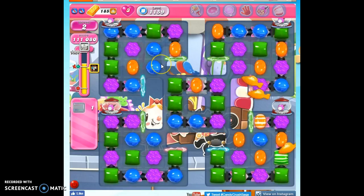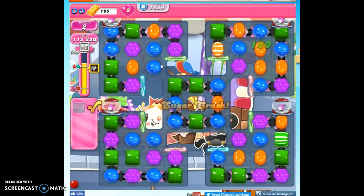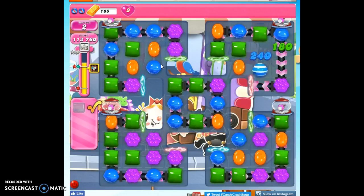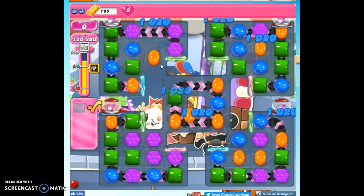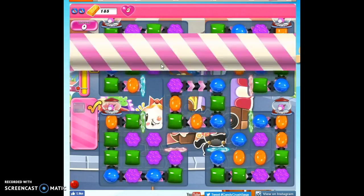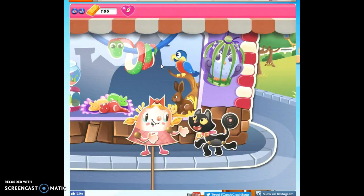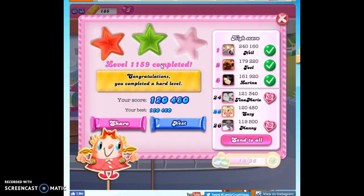There we go. That's how I beat this level — 10 tries and then bringing in two boosters, and on the first try I was able to complete it. Now I only had two moves left, so it was a little bit sketchy. But again, if you want to beat this level without boosters, just try it one more time, or 10 more times, or a hundred or a thousand more times until you get a lucky board, or bring in your boosters to help you. If you want to see more videos, you can subscribe. And as always, thanks for watching.